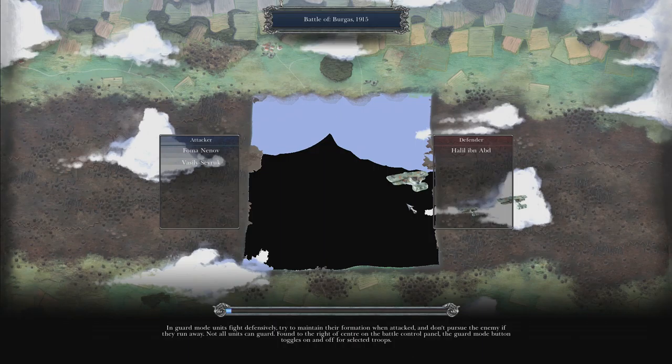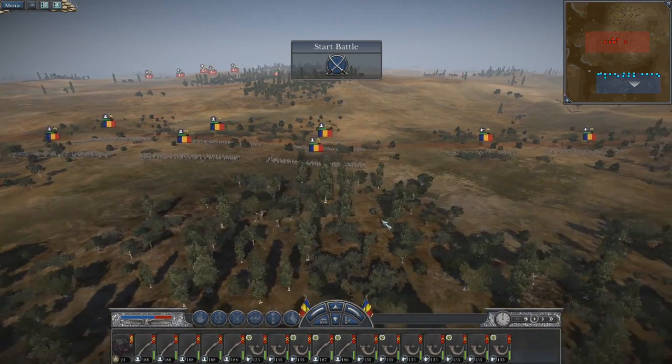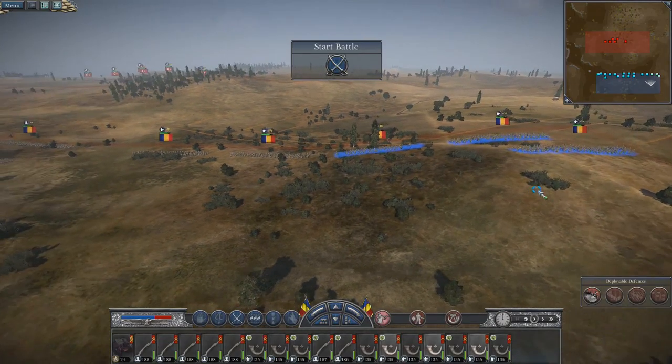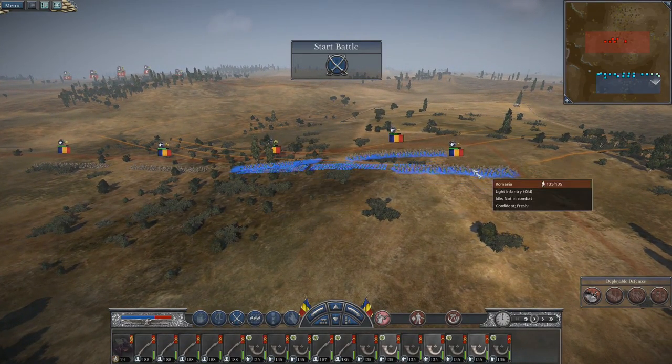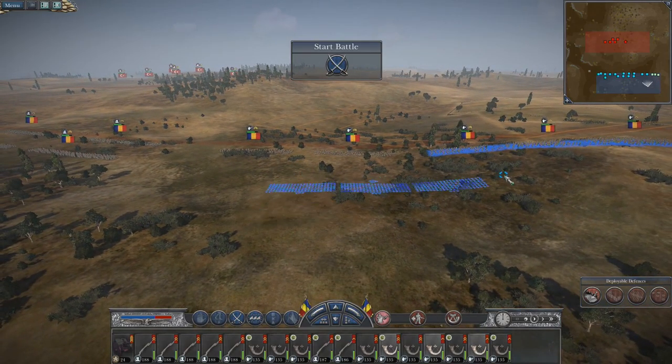Once this fight is over I have to move against the other small rebellion force that's to the southwest. Also possibly get back into town — if I get back into town that helps public order there, which means I should be better off to avoid another rebellion later.